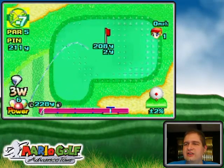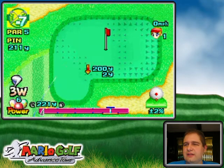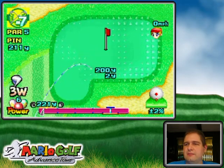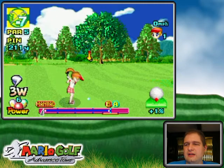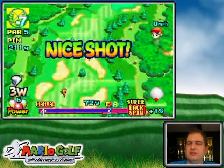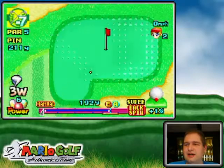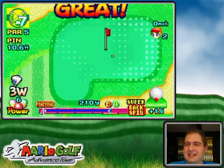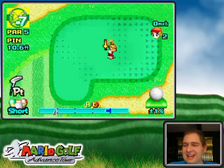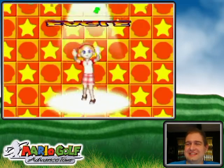I do have a bad lie here so I'm going to have to change clubs a little bit. I think I'm going to go all the way up there and then aim to super backspin it, and that should — keyword should — keep me on that flatter spot up on top next to the hole. Look at that eagle opportunity. Way too easy.